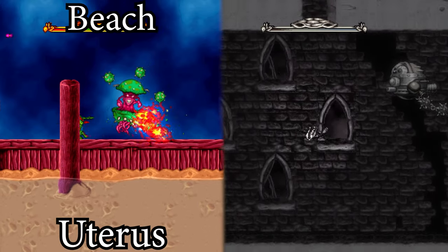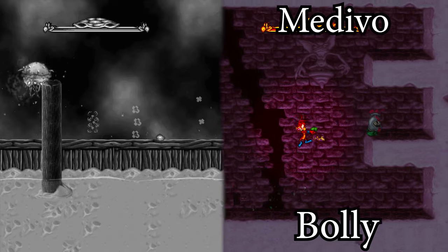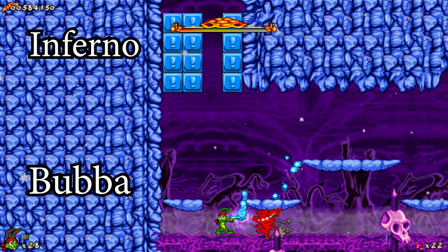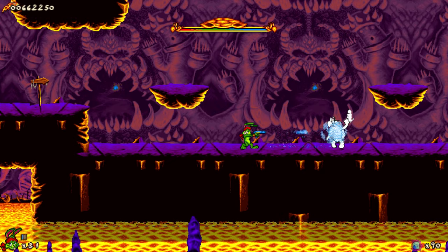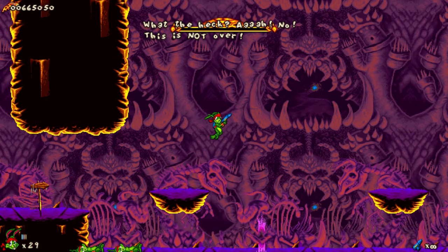Jazz in Time and Flashback only have a boss at the end of their respective stages. Funky Monkeys has a boss on stage two and an end-game boss at the end of stage three. Defeating the final boss gives you the end-game video and then the credits roll.